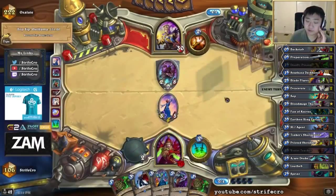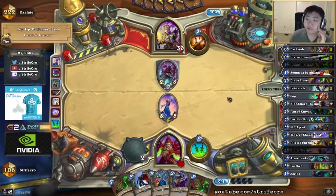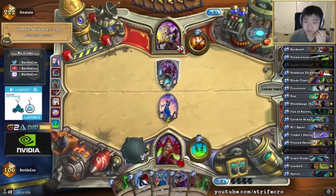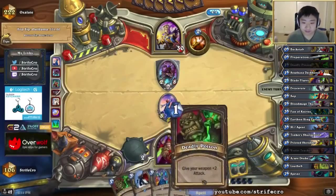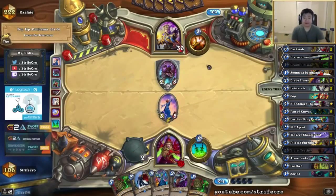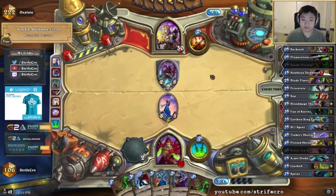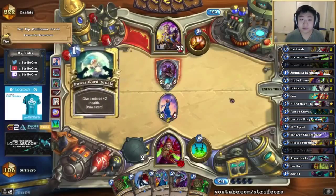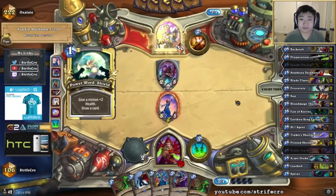This works out for me. Unless he has a second Voidcaller. I'm going to double — I don't want to use one Deadly Poison here, I want to use both because this thing has a lot of health. So I'm going to want to double Deadly Poison into like a 5-health dagger. This will allow me to one-shot with the Violet Teacher and get some dudes and play a 3-drop after. That should be good — it really depends what he does here.